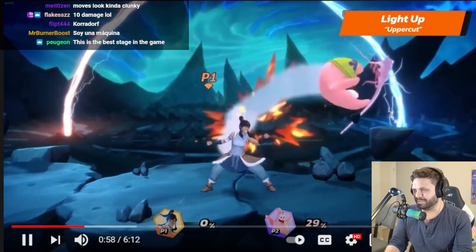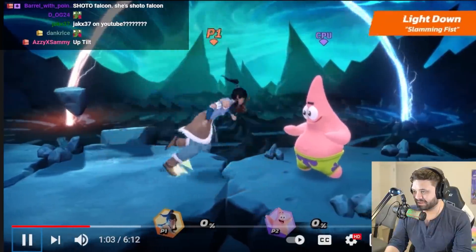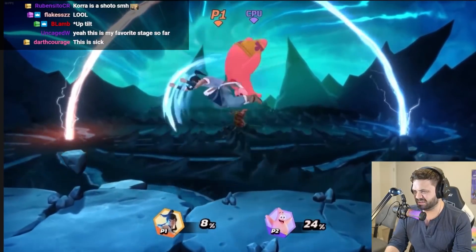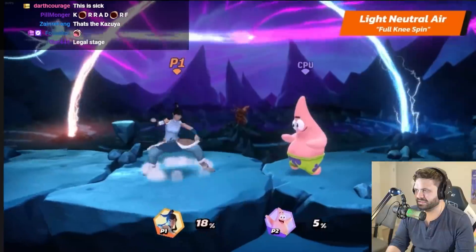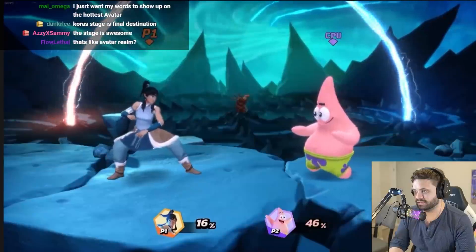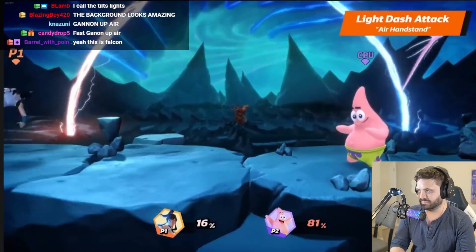And her light down is Slamming Fist — that does 20? If you get hit by both hits it's 20. 16% for a forward tilt? Oh my god. Moving on to Korra's air light attacks. Korra's light neutral air is Full Knee Spin. Her light up air is Back Flip Kick. And her light down air is Double Slamming Fists. Korra's light dash attack is Air Handstand.